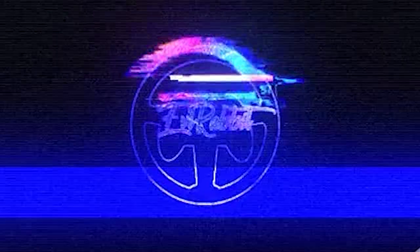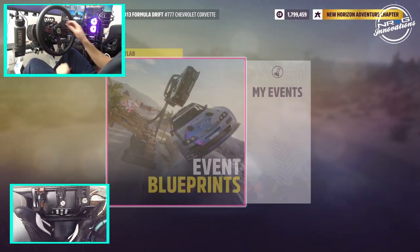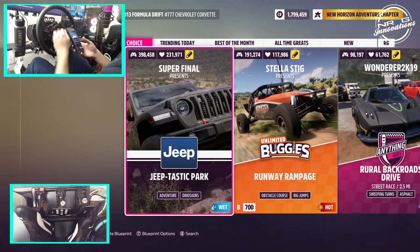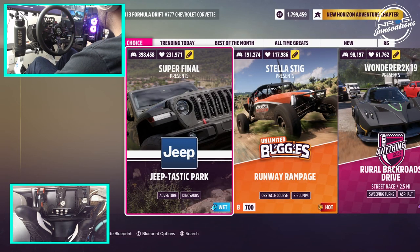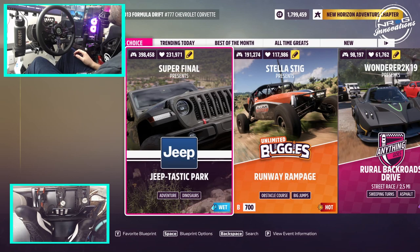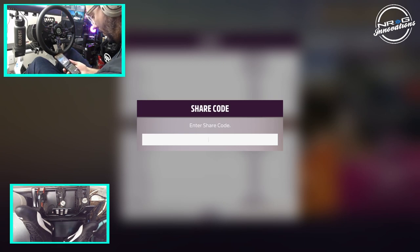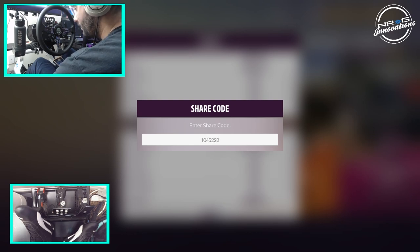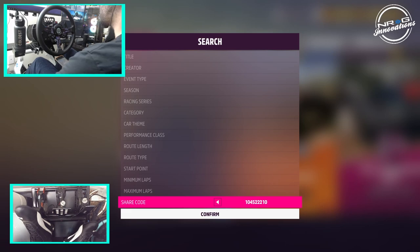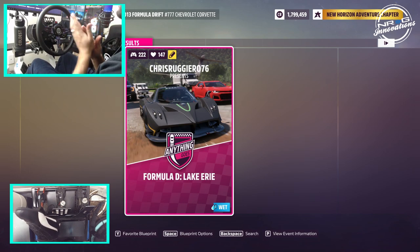This car looks fun. So we are going to go to the event labs and search blueprint, go to share code, and we're going to type in this share code — I'll leave it down in the description box below. We hit confirm: FD Lake Erie from Chris Ruggear.